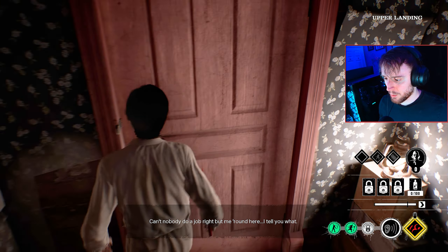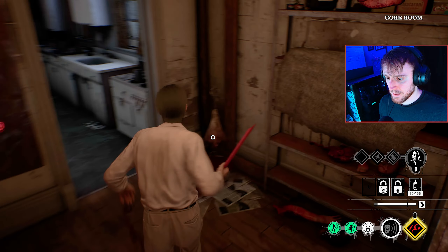It isn't actually that bad. The fuse box is just there — we have the most optimal fuse box spot location we could possibly ask for. You can animation cancel the meat sacks, in case you guys weren't aware. I'm going to padlock this door just here — this is one of the main doors you want to padlock. Super, super good padlock.